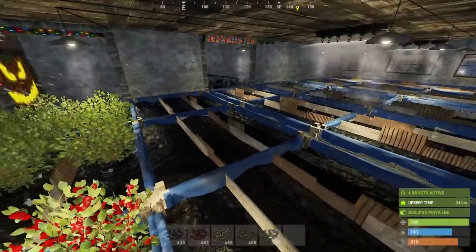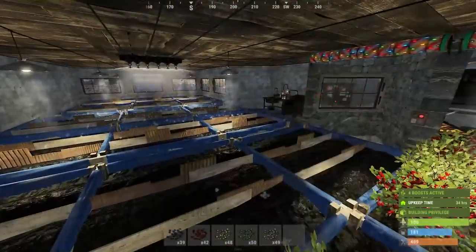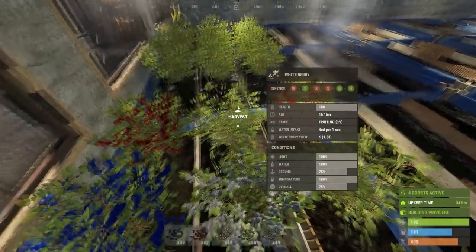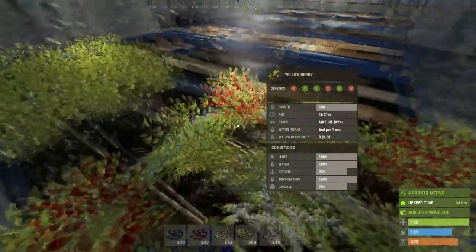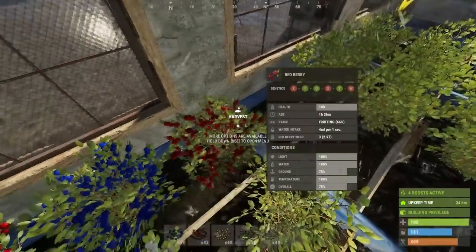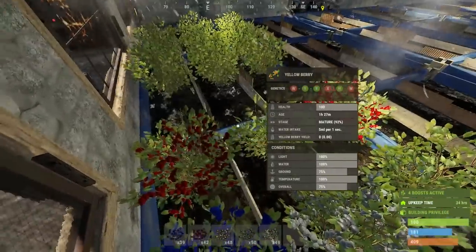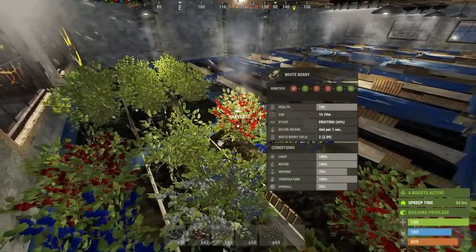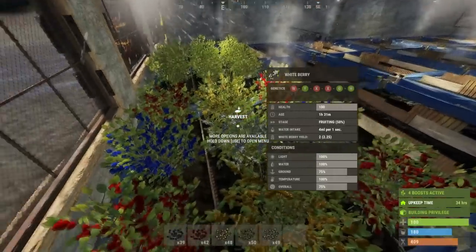The only downside is filling up that first initial 162 planter boxes. Although getting around 20 berries in the wild isn't that hard, and if you do that you can triple them in two hours and then triple 60 to get your full 162. From then on you can go up multiple floors if you want to set up a tea shop, but the rest is completely up to you.